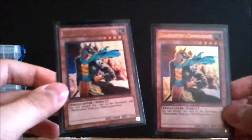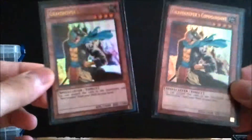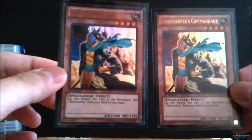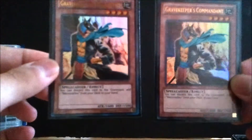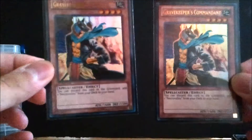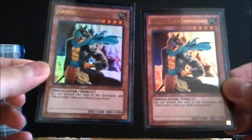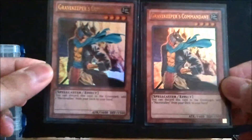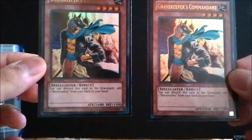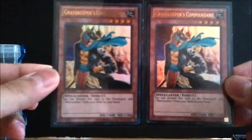Now for one of the more expensive cards: Gravekeeper's Commandant. You discard him from your hand to get Necro Valley. I run two — most decks run three. This card is about six or seven bucks for the Yugi's World version; there are also Ultimate Rare ones in Absolute Power Force for about $18–20 a piece. If you need paper versions, they're in Structure Deck: Marik for about $2–3 a piece, so it's not much more to just get the foil ones, but those are the cheaper options.